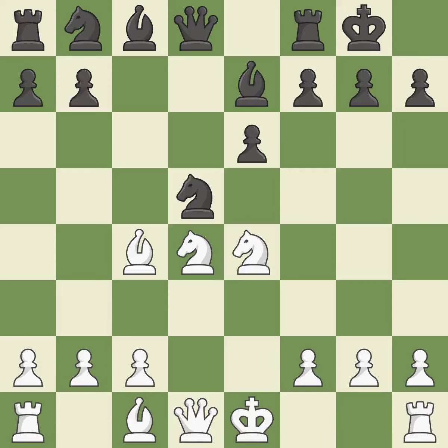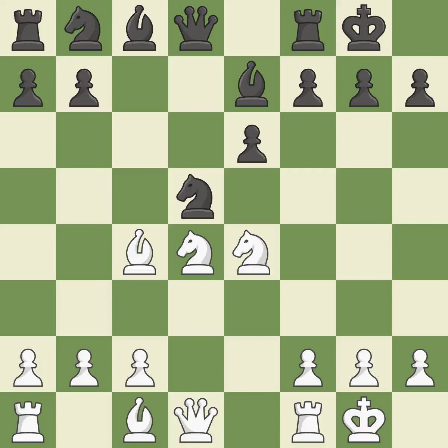Castling kingside tends to be safer because the king is further from the center — it is best. Castling develops a rook while also moving the king to safety. Castling to the same side of the board as the opponent tends to lead to less sharp positions compared with opposite-side castling — it is best.